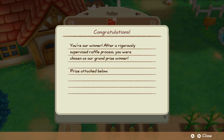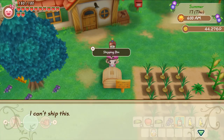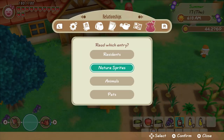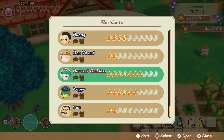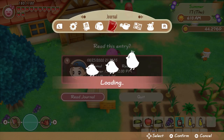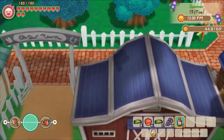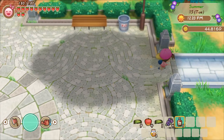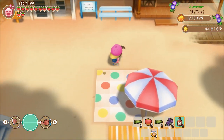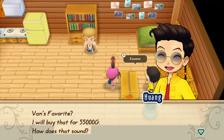We basically got it down that we can get one of these every single morning. But how do you make money off these? You cannot ship Van's Favorite. But if you befriend Zach over at his house up to four notes, he'll actually start buying items from you — items that you cannot ship normally. The key to all this is that you need to have built up to four notes of friendship with him. If he's not buying stuff from you, this is pointless. What we want to do is sell him Van's Favorite.